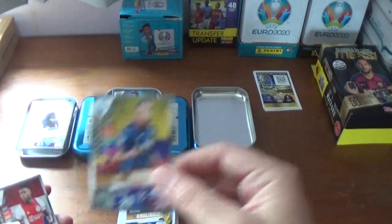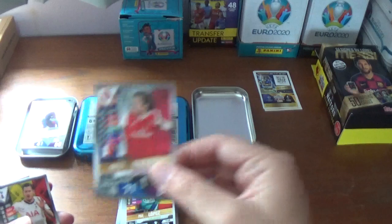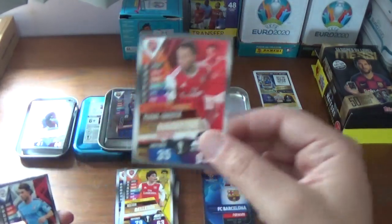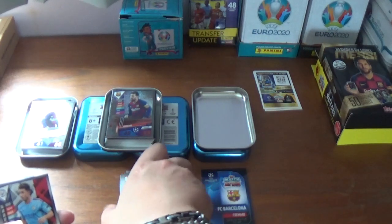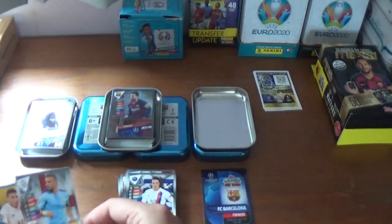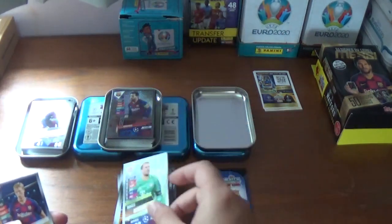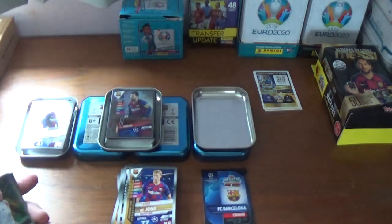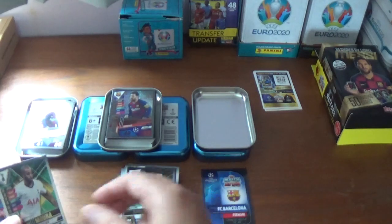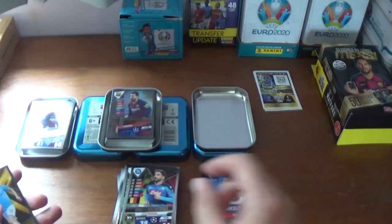Khalidou Koulibaly of Napoli, Luis Muriel of Atalanta, Quincy Promes of Ajax, Pau Lopez the Spanish keeper from Roma, Matteo Guendouzi of Arsenal, Jan Vertonghen of Spurs, Hector Bellerin of Arsenal, Pierre-Emerick Aubameyang also of Arsenal — plenty of Gunners coming out in this tin especially. Aymeric Laporte of Manchester City, Edinson Cavani of PSG, Kyle Walker of Manchester City, Thiago Silva of PSG, Ousmane Dembele of Barcelona, Manuel Neuer of Bayern Munich, and Frankie de Jong of Barcelona complete the base. The shiny inserts are number 42 Worldstar Thiago Silva of PSG, number 51 Lucas Moura of Spurs, and number 57 Dries Mertens the Belgian forward from Napoli.